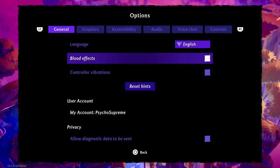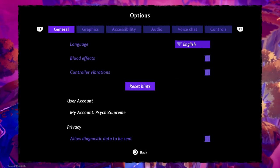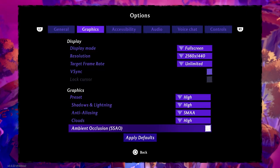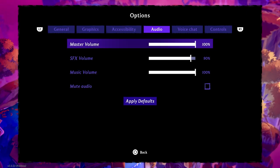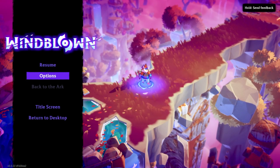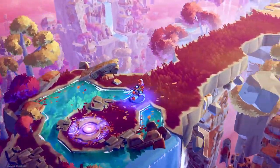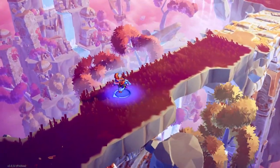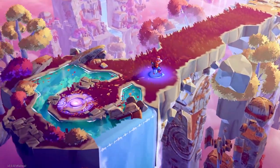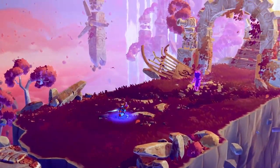Let's check the settings: blood effects, controller vibrations, graphics — all looks okay, I'll leave that. Auto combo, audio, voice chat, controls — I'll leave all that for now. I don't know why it's so quiet; maybe it's just part of the demo. There's a potion button. Dash is X, square is attack, O is heal. Hopefully some audio picks up.